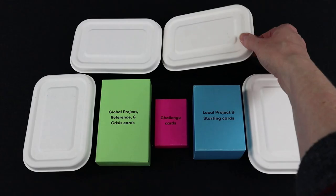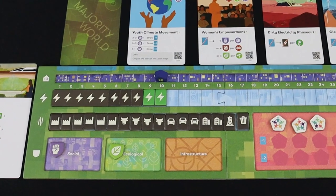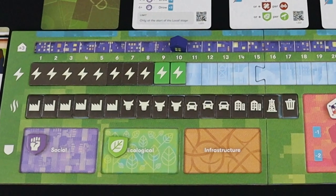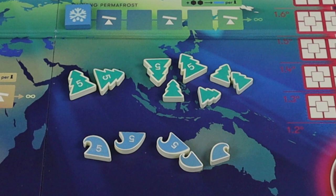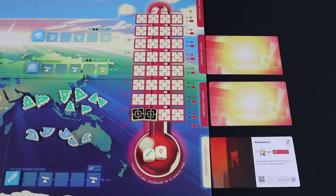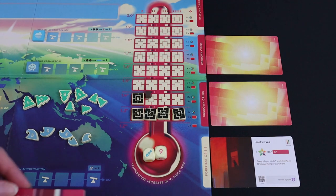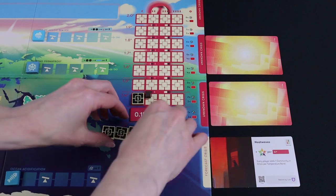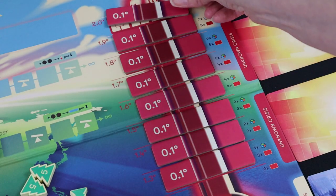At the beginning of the game, everyone is generating massive amounts of carbon cubes from dirty energy and emissions tokens on their player boards. Some of these cubes will be sequestered by tree and ocean tokens on the central board and have no negative effect. But you're all emitting way more carbon than the planet can handle. Those excess cubes go directly onto a thermometer that tracks global temperature rise. Once an entire row is filled with cubes, a temperature band is added, representing the planet heating up by 0.1 degrees Celsius. And if you ever have eight temperature bands, you all lose.